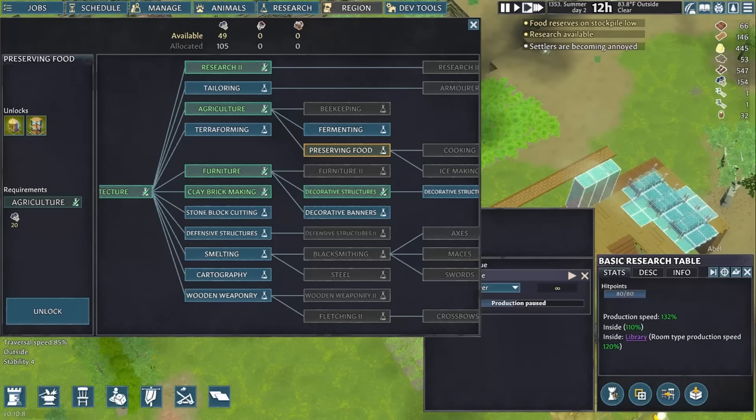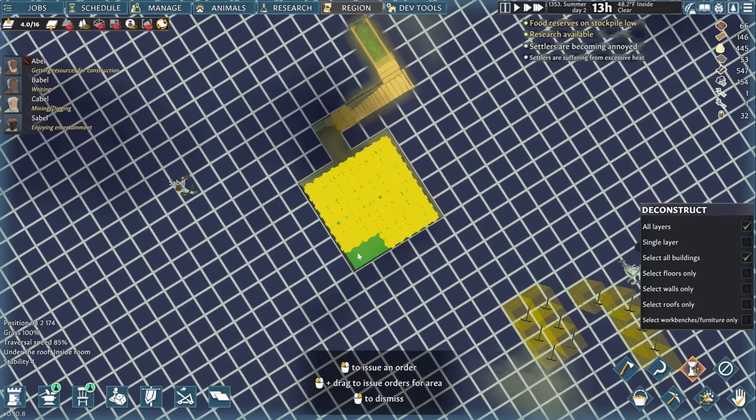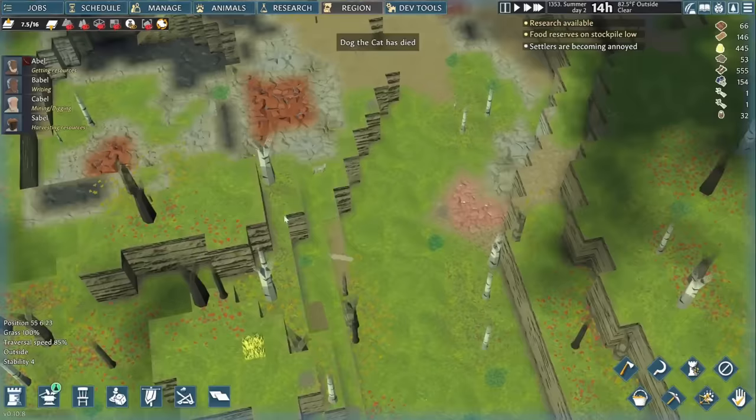Speaking of tearing things down, we unlock preservation as our next technology. That means I get rid of the floors in the cellar and put in some shelves, which increase how much we can store per tile, and make the room a little bit colder to preserve everything even better. It's a lot easier to edit it once and then copy the building with a button down in the bottom right, which carries the settings over to new constructions.